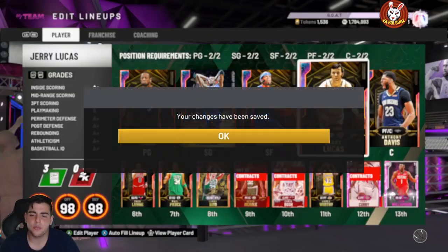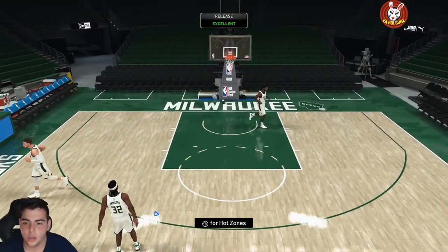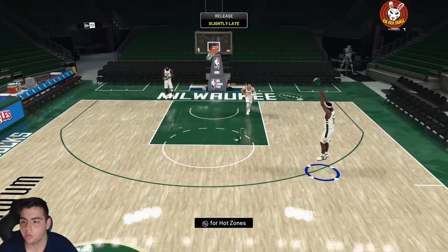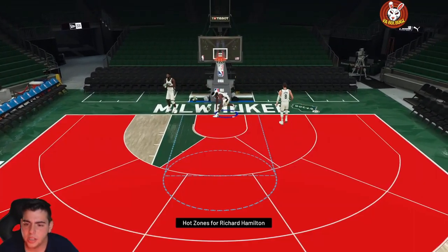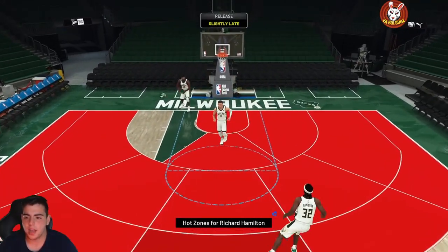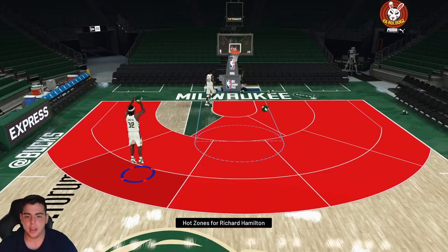We're gonna get a freestyle first to test him out. Richard Hamilton — oh yes, I love the release! He's a green bean. This card is gonna be good. Testing him out in TTO, checking out the animations — this is a nice card, I can feel it. I love this card. The only hot zone he doesn't have is down low, but this card has a money release. I love Richard Hamilton, that's why I went for him first.